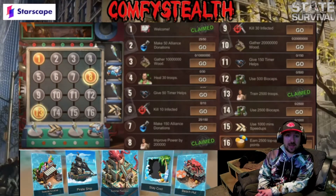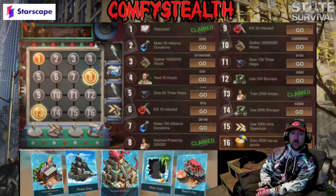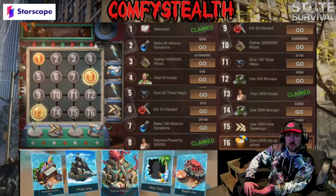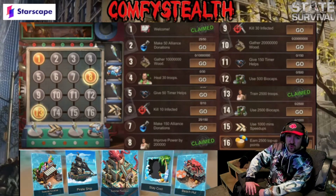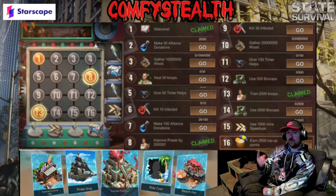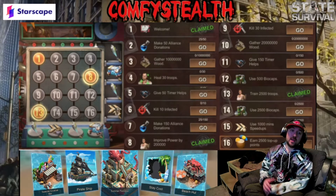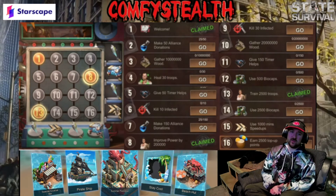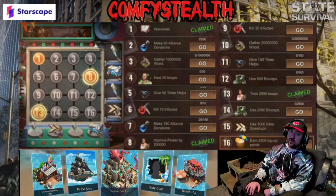Next is the Lights and Colors event — you've got plenty of days to complete it. Tasks include: logging in, donating 150 for the alliance, gathering 20 million wood, healing 30 troops, doing 150 timer helps, killing 30 infected, increasing power by training 2,500 troops, spending 2,500 biocaps, using 1,000 speed-ups, and a 2,500 top-up. If you're buying that frame skin pack — which is only $5 — that already covers the top-up task. You'll also be getting statue pieces, which is great for the Sarge statue.